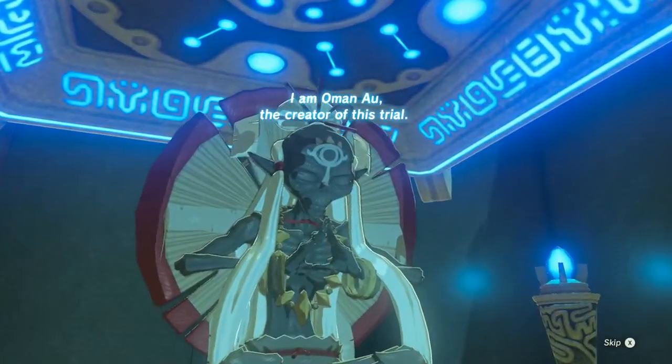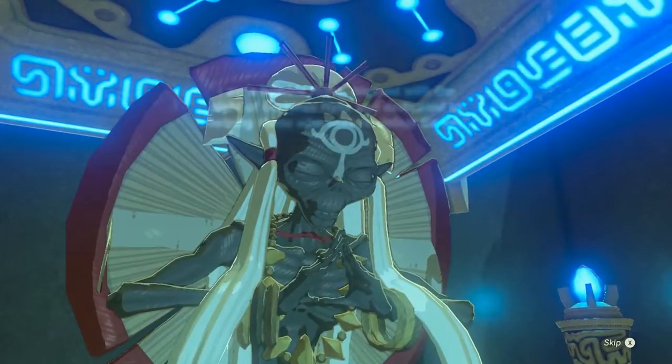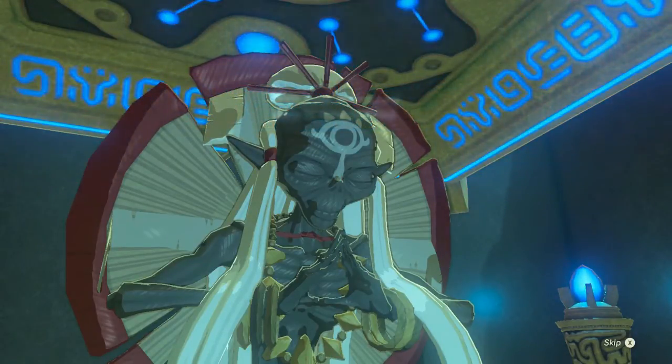And at the end of every shrine, you get to sit here and pray to Sheikah sages, I suppose. You have proven to possess the resolve of a true hero. I am Oman Ao, the creator of this trial. So there are just shrines everywhere, because in this part of the timeline, the Sheikah really got their shit together.